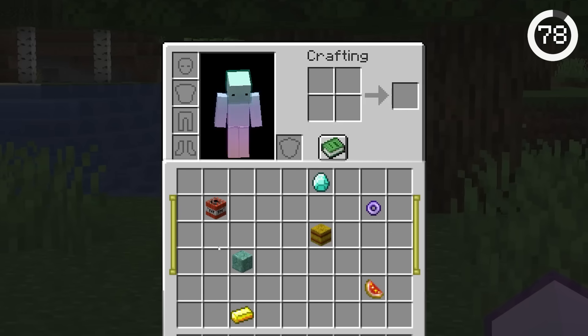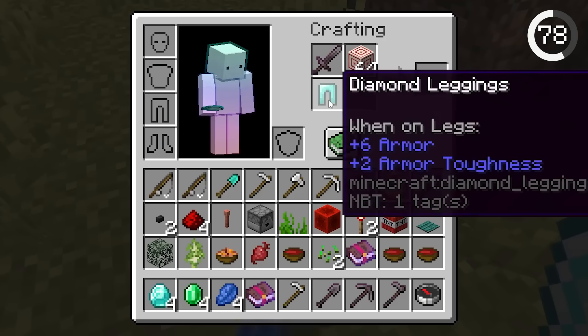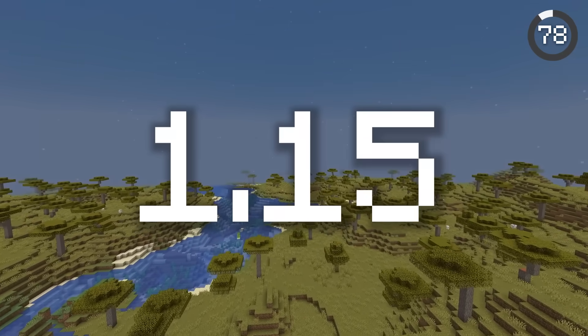Want more inventory space? Just turn on touchscreen mode and use your number hotkeys to place your items in the crafting grid. You can exit your inventory and the items will stay there. This bug was patched in 1.19, but you can still use it in any version before.